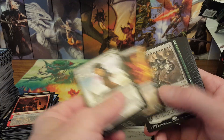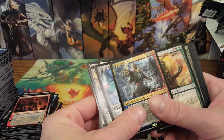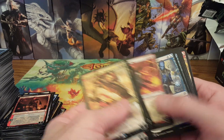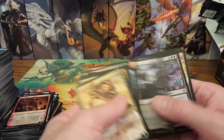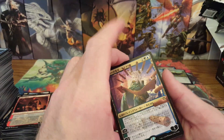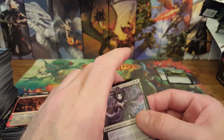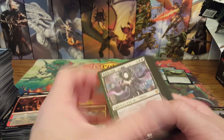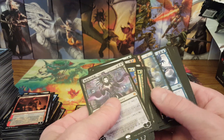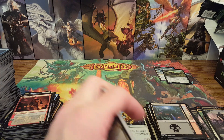We got Karn, Ugin, Ral Zarek, Domri as the rare alternate arts. One mythic was Lily and we got a Tamio — fantastic opening! Hope you guys enjoyed it. Stick around for another War of the Spark Japanese version — hopefully we get some more sweet alternate art planeswalkers. Thanks so much for checking out, talk to you guys soon, bye bye!